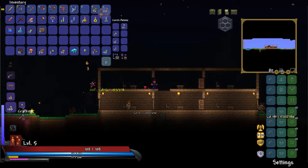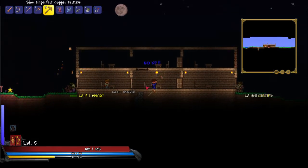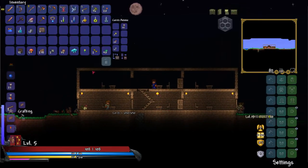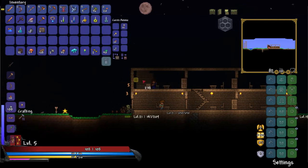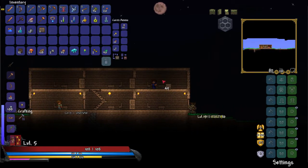And then I leveled up again, noticing a bit of a balancing issue — or symmetrical issue. Decided to fix that. I'd say it looks nice now. Setting up a staircase for the upper floor and proceeded to finish off the second floor, all while zombies were knocking on my door.